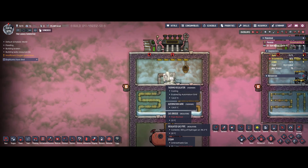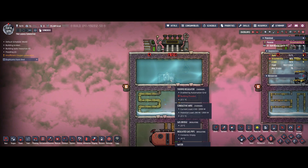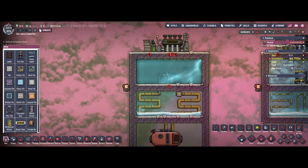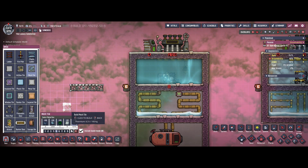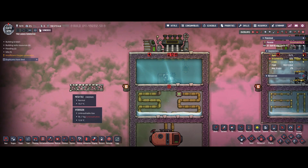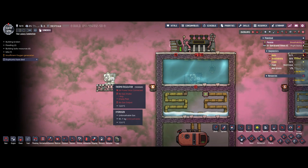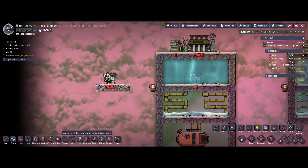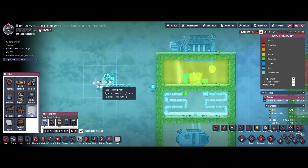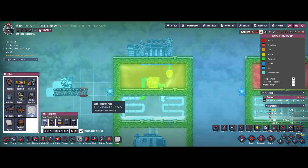There's also a little downside I have to mention about the thermoregulator — it can't be covered in water or submerged. As you can see, it's now flooded and therefore not operational. You will always have to place your thermoregulator on top of some mesh tiles so the coolant can be below, but then you might have the problem that the thermoregulator isn't perfectly touching the liquid. You'll need to place some temp shift plates to address that.